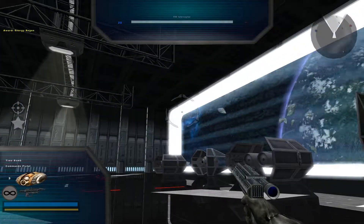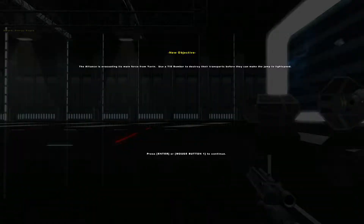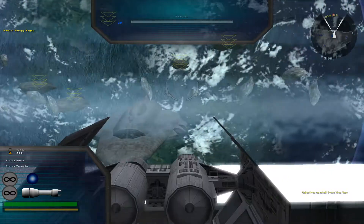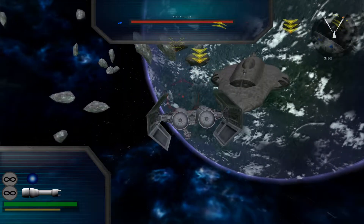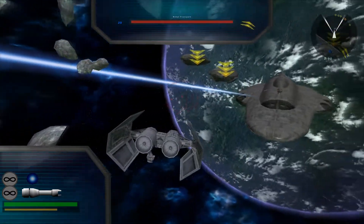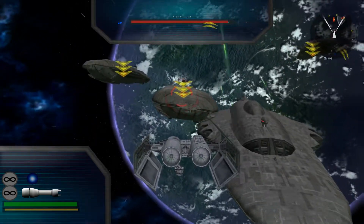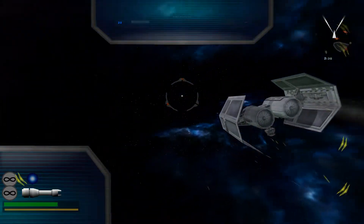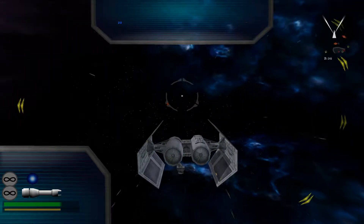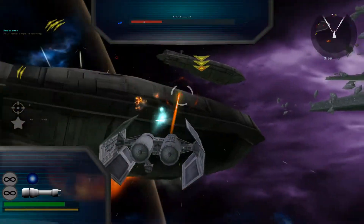All hands, man your battle stations. Their heavy transports are trying to go around us — destroy them before they can jump to hyperspace. TIE bomber it is. You are not operational. Switching to manual. Hopefully they don't shoot me down too quickly. Oh, here we go. That incoming enemy fire seems to have arrived. Good news is, we're not completely wrecked, so I can destroy this first one easily enough.